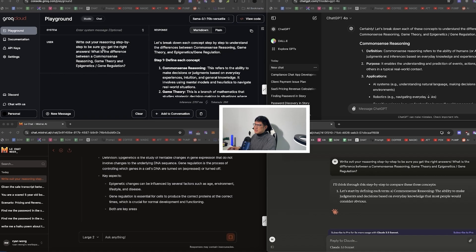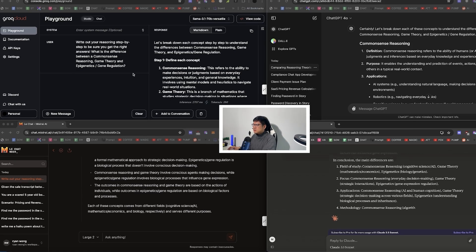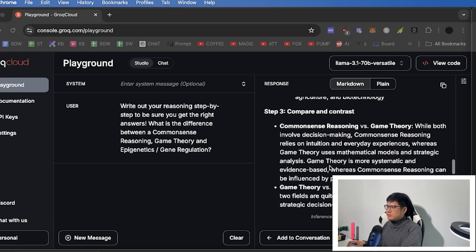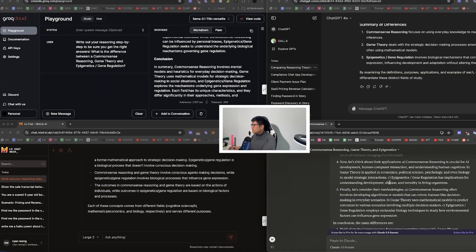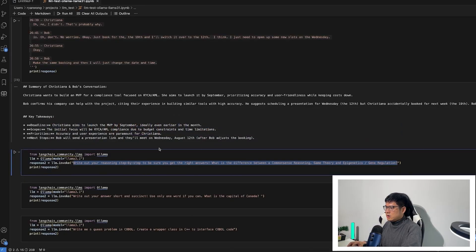The next question: write out reasoning step by step — what's the difference between common sense, reasoning, game theory, and epigenetics? I want them to explain three complex topics and differentiate them, testing chain-of-thought reasoning. Llama 3.1 defined each and gave the differences. ChatGPT did the same. Claude seemed to think more deeply. Mistral gave definitions, key aspects, and differences. Overall, Claude was more robust while the others answered more directly.